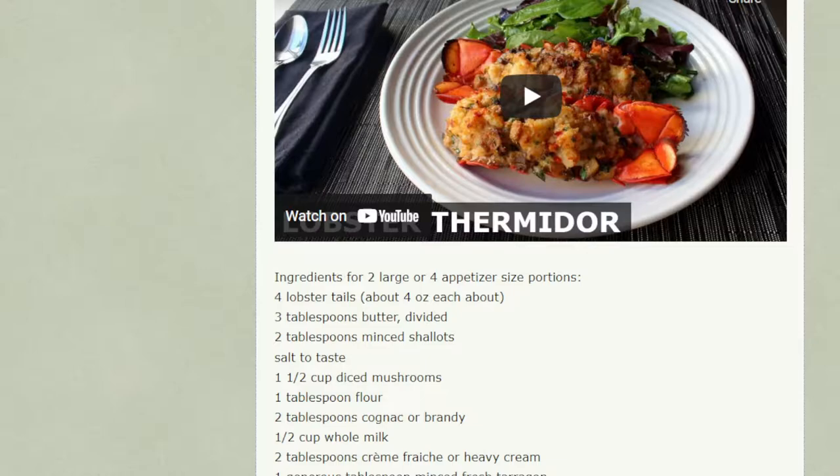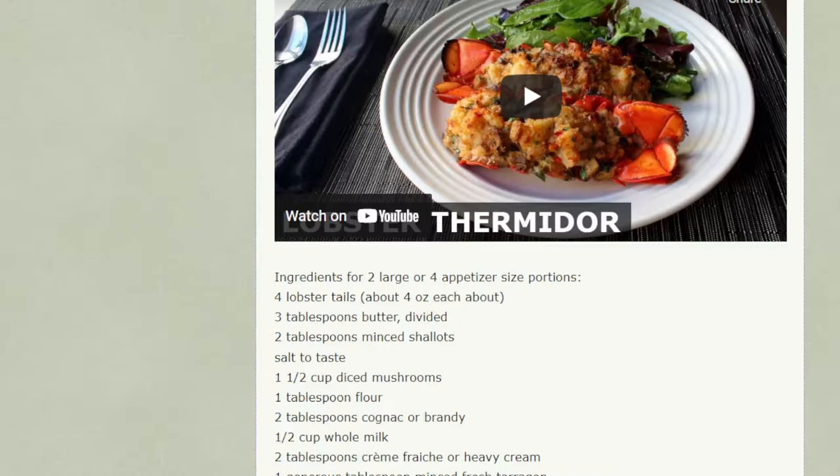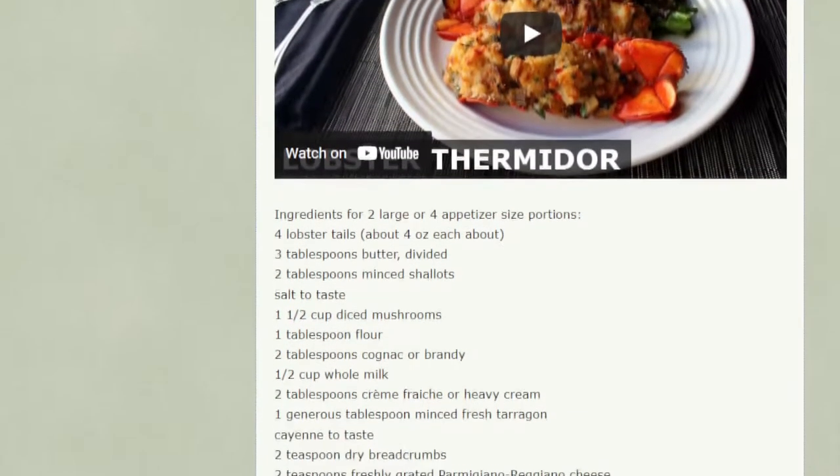If you don't know what bechamel is, it's one of the mother sauces in French cooking — even though it's stolen from the Italians. And if you've ever made a mac and cheese from scratch, you probably already sort of know how to make it. It's just a white sauce made with a roux. The wiki says that traditional Lobster Thermidor is topped with bechamel, so I'm not quite sure when this switch happened.